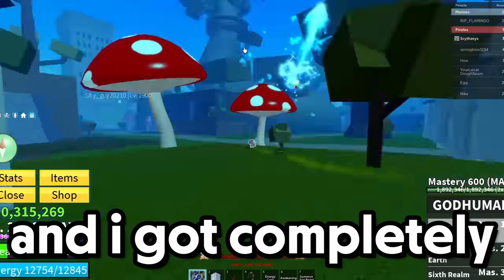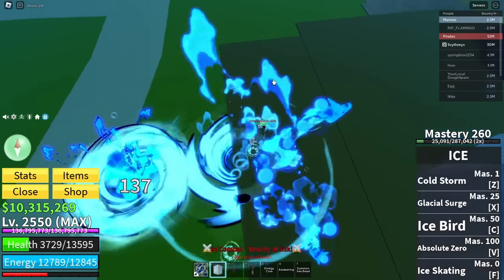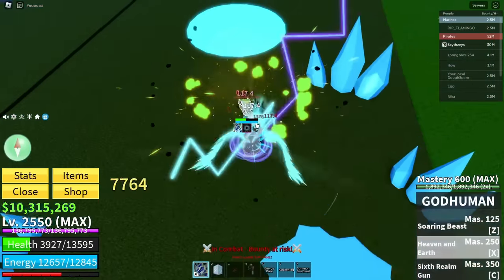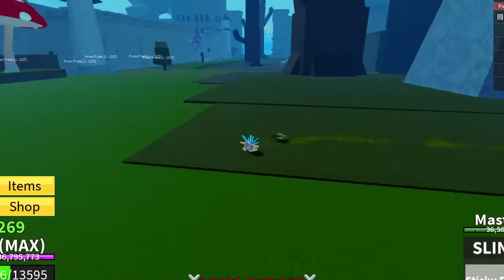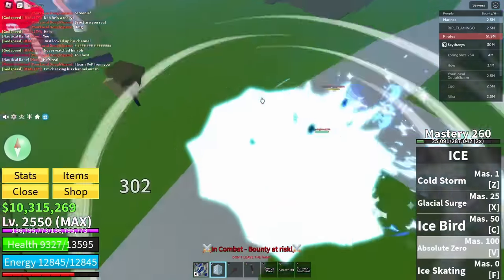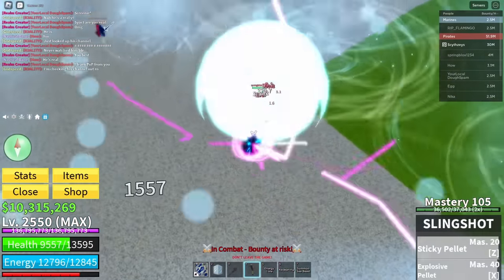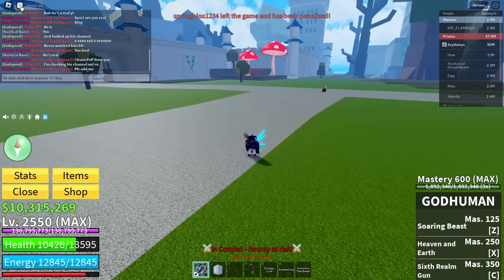We just joined in — I got completely cheap-shotted, as you can see by my HP. Let's see if we can come back from this. We got hit by the combo and we did in fact come back from it. GG to you, dude. It looks like he wants to come back out again — all right, he wants to die again. And this dude just left the game. He did not want to get caught.